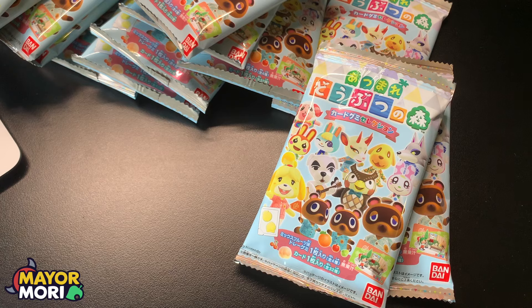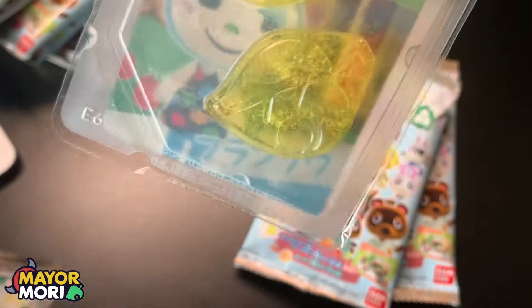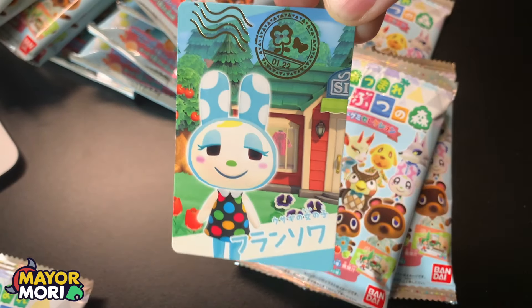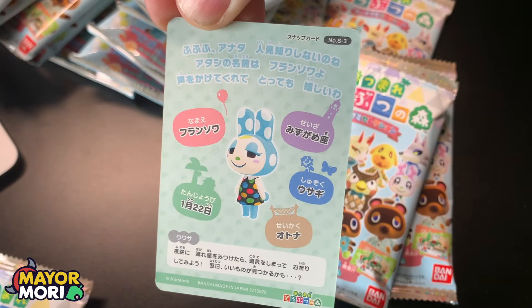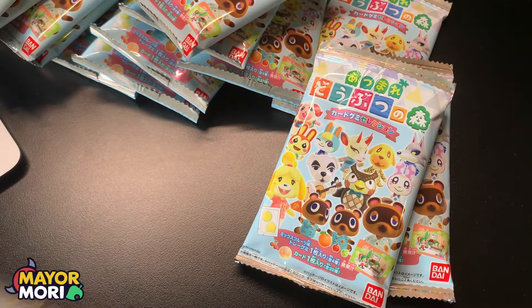I'm pretty new at unboxing things — I've never been very good at talking and opening and explaining everything at once. But hopefully this will give you a good idea of what these sets entail. We have Francine — that is definitely Francine. Beautiful card. On the back, S3, and more facts about Francine.